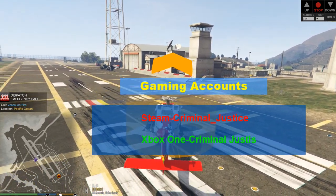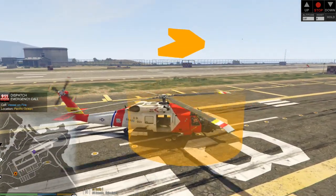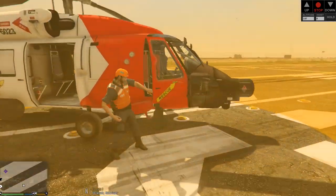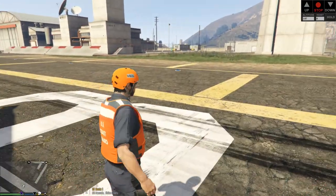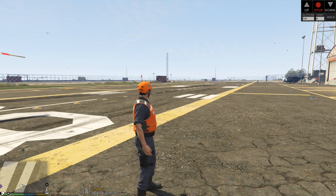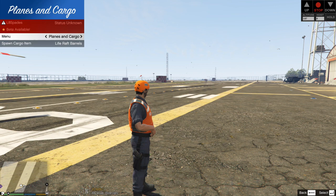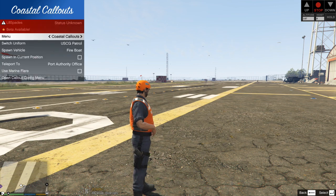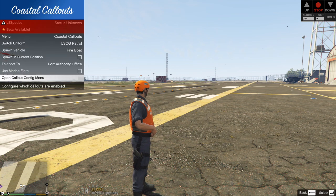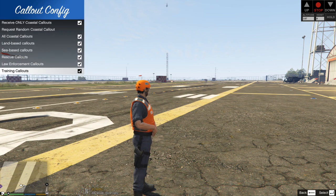So he is going to land the chopper. And now we are safe to get out. That is pretty much it, guys and girls. I do recommend going through the training. You can use the Coastal Callouts menu to go to the callouts. Let me show you what that is. So go to this part where it says Coastal Callouts, go down to Open Callout Config Menu. Here's all your Coastal Callouts right here.